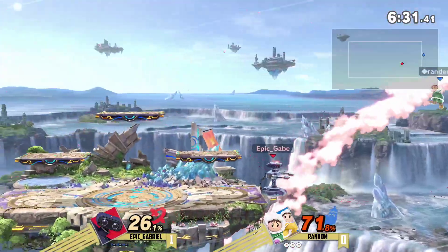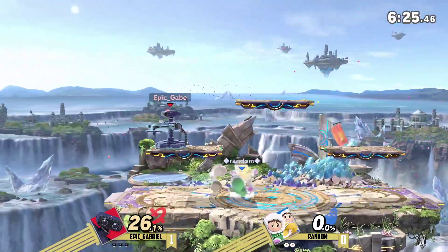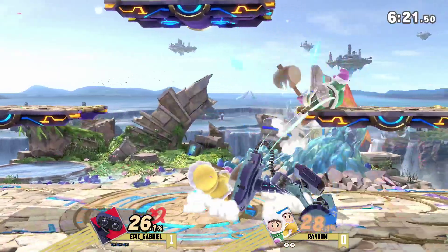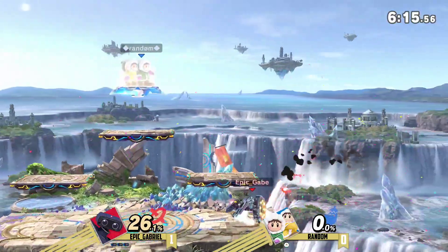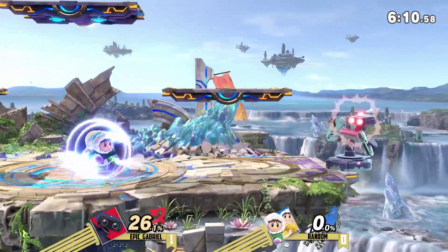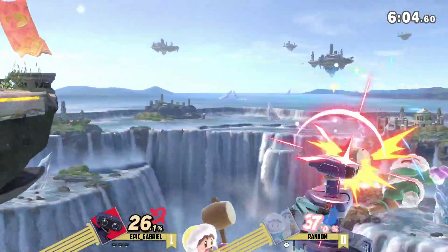What I've noticed is he's not playing a very... Gabriel's play style so far has been kind of more aggressive than you usually see Rob players playing. He's just using Nairs and forward airs to kind of just bully. And that's the second stock. Epic Gabriel is sitting at 26%, and whatever he was struggling with in game one doesn't matter anymore. Game two, he's got the game plan in play.